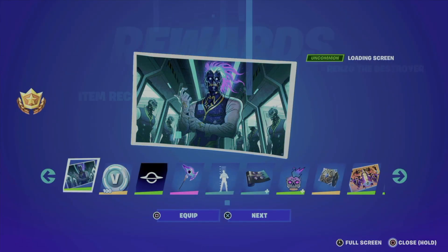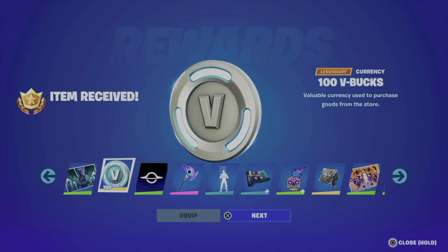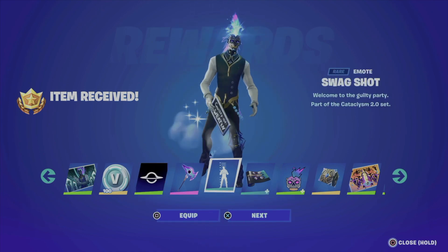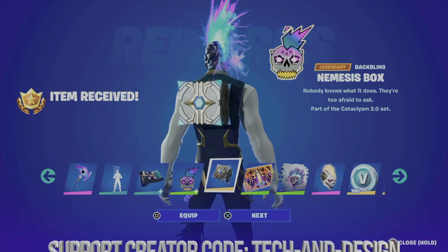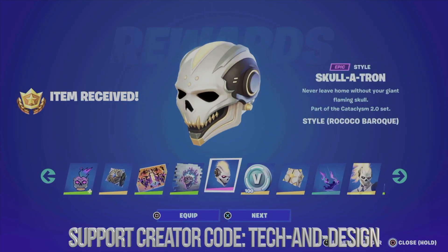This is just an example if you guys don't see anything. Now we can see everything, which is good — it's just a glitch in Fortnite. You can equip everything from here, or just go next, next, next and equip it later. This should fix any glitches you might have. I'm going to equip everything, but you can equip it whenever you like — you don't have to do it right now.